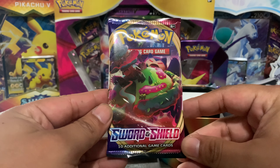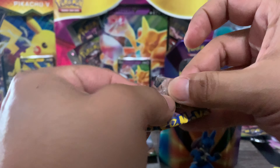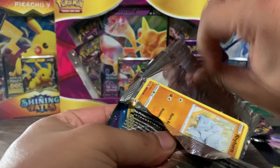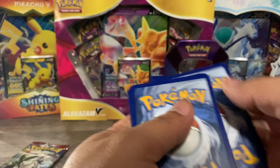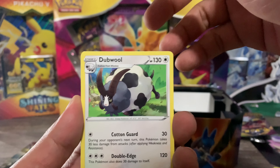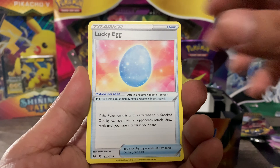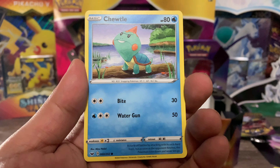So we're gonna go ahead and do the Sword and Shield pack now. We got a Fighting Energy, a Double Lucky Egg, Rhyhorn, Blipbug, Chewtle, Roselia, Munna, a Ferroseed reverse holo, and then for our hit is a Claydol — that's our rare.